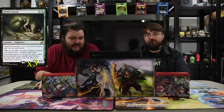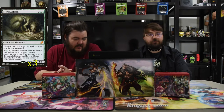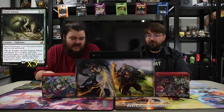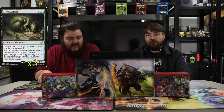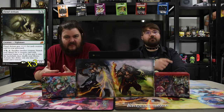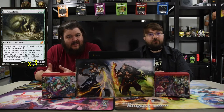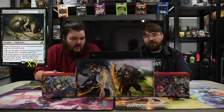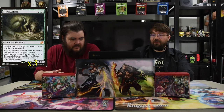Next up is Fiend Artisan — a black-green hybrid, black-green hybrid, so two Golgari hybrids. It's a Nightmare 1/1 that gets +1/+1 for each creature card in your graveyard. You can pay X and a black-green hybrid, then tap and sacrifice another creature to search your library for a creature with converted mana cost X or less, put it onto the battlefield, then shuffle. Activate only as a sorcery — basically a built-in Birthing Pod. You sacrifice a creature and go get another one, which is really nice. It helps fuel everything in the deck, and since X is what you spend into it, you can sacrifice a token and go get a big creature if you want.